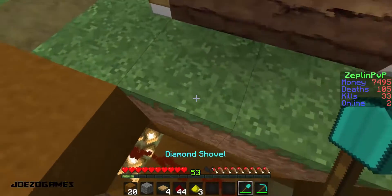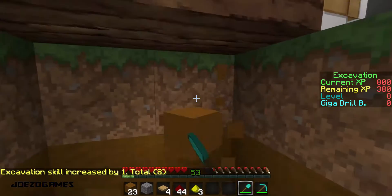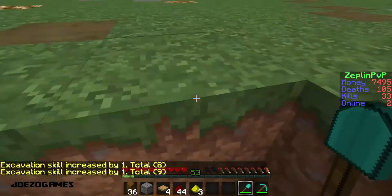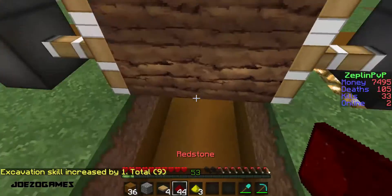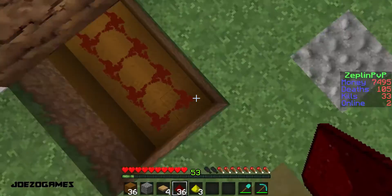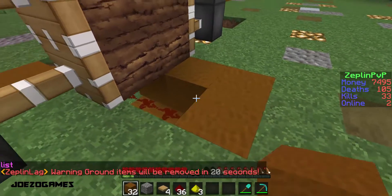So now you're going to want to dig under me, like so. You kind of want it to look like that. Get your other redstone dust and displace it like so. Then get your dirt and fill that in.